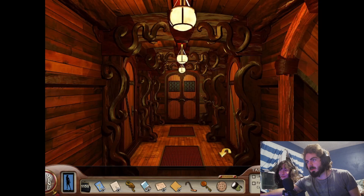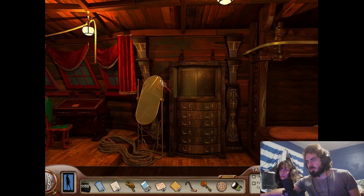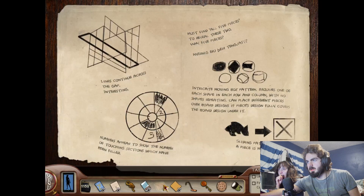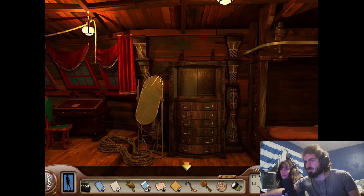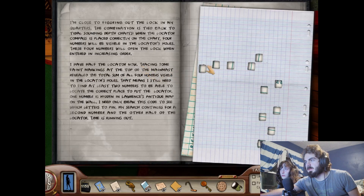A couple of leads we had in the cabin over here. Let me see if I can remember them. There is a locked combination back here. I think this is a relatively simple puzzle to solve, but I forget how you do it. Wasn't the instructions literally right there? Numbers appear to show the number of touching sections. Something had numbers — never mind, I don't think we have the answer to this. Something will help us open that.